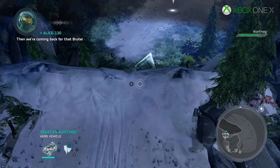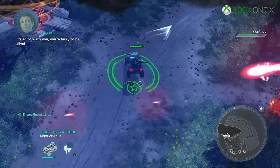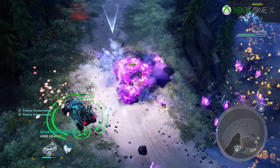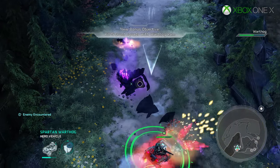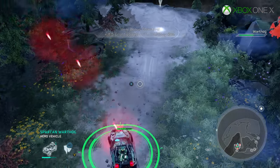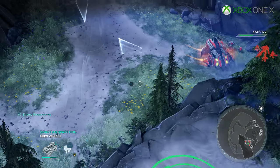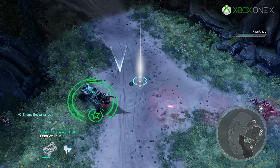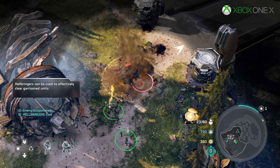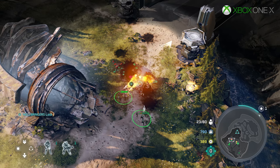Overall, Halo Wars 2 is off to a promising start on Xbox One X. In terms of delivering the Xbox One experience at native 4K, the game certainly ticks that box. The only thing that could be improved at this point is performance — it would be nice to get things locked down to a perfect 30 frames per second, or at least ensure that the frame rate drops are slightly less severe in less demanding scenes. But it's not clear how far along this particular build was, and Creative Assembly have plenty of time to further optimize before Xbox One X finally hits.